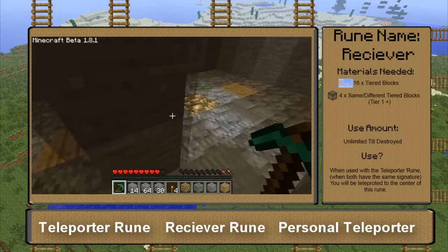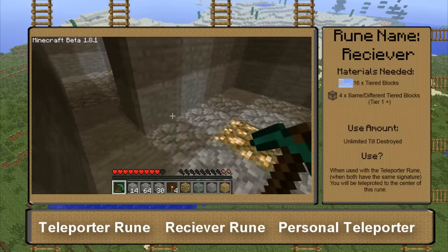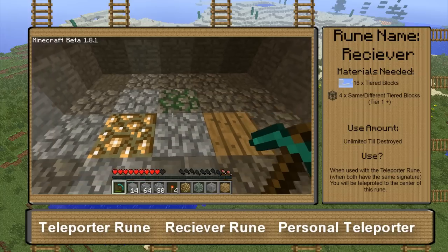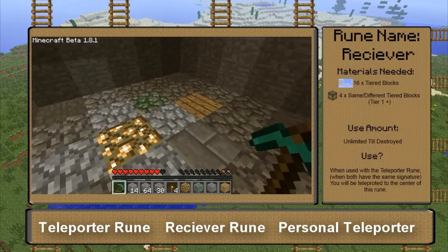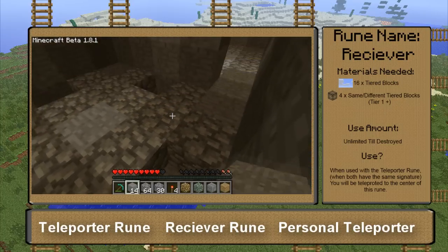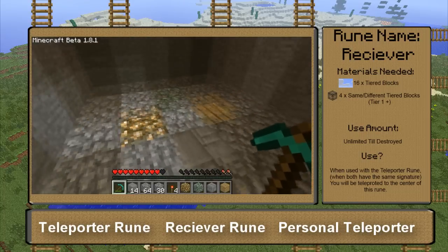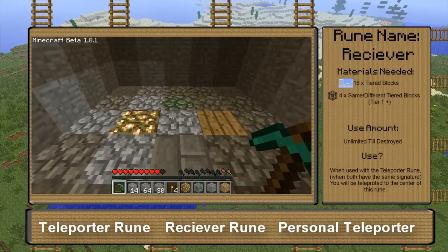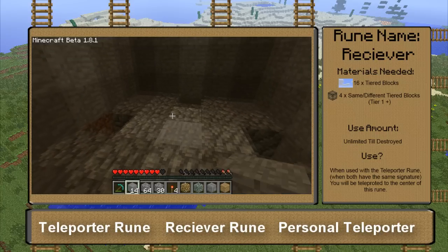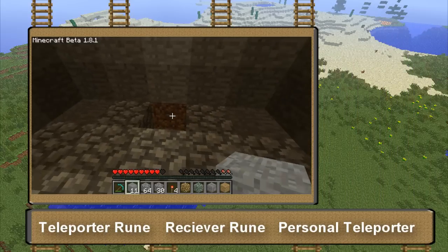Once you've gotten both complete, you can right-click the center of the receiver and you will get a message in chat saying that it's been accepted. If you get a message saying it's already been used, then you have to make a different signature. Once it says it hasn't been used, go to your teleporter, right-click the center, your four signatures will disappear, and then you can right-click the center again and it will teleport you to the receiver. What I like to do is put the receiver down into the ground so you can't see it — it just makes rooms look better. You can also fill in the spots where the signatures were with a tier zero block.